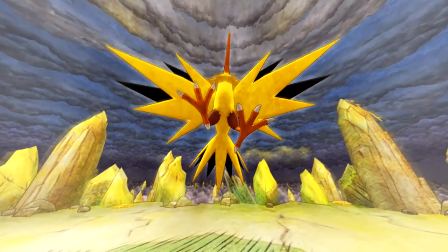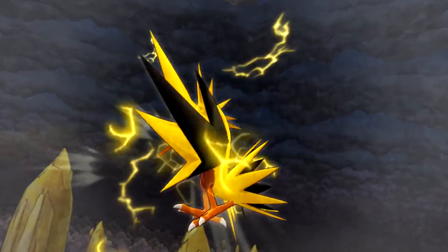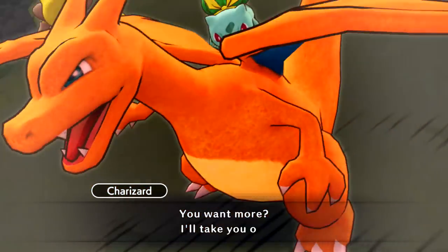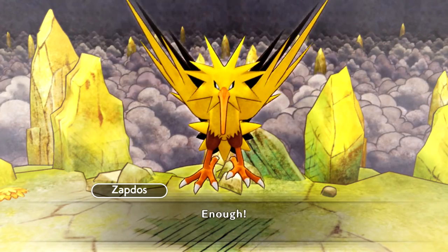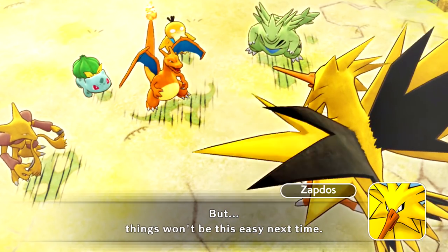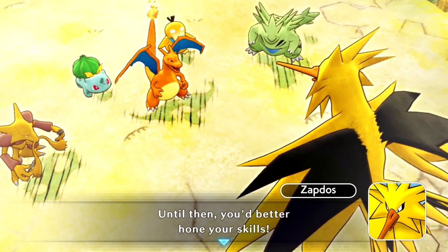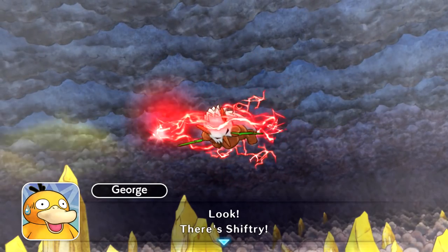Zapdos is down! But wait — something's happening. Charizard appears! Save us, Charizard! Now the real battle begins. But then — 'Enough. That's enough fighting. Calm down. Take Shiftry back.' Zapdos says: 'You kids, you've impressed me. But things won't be this easy next time. I will go all out next time, so you'd better be prepared. Until then, you'd better hone your skills.' If you say so — I think we beat him pretty well there. Hey, there's Shiftry!